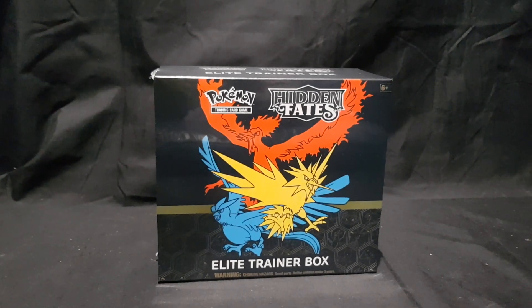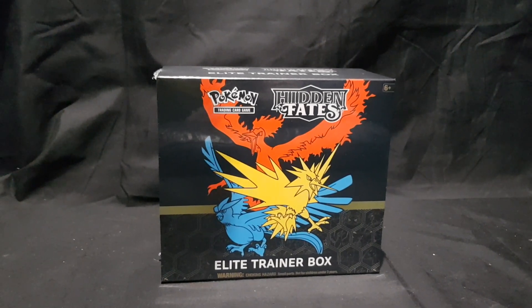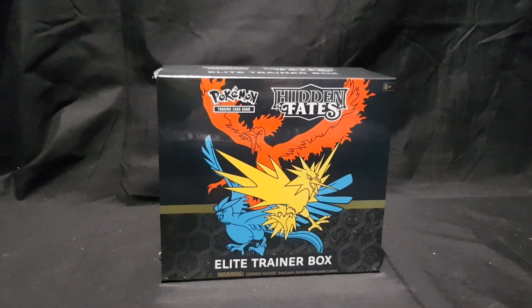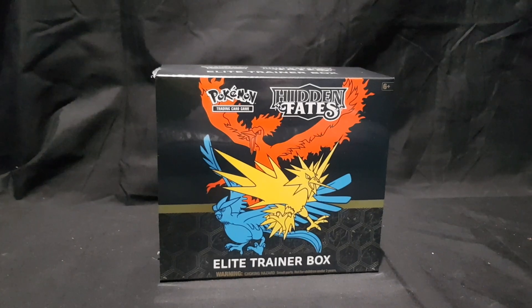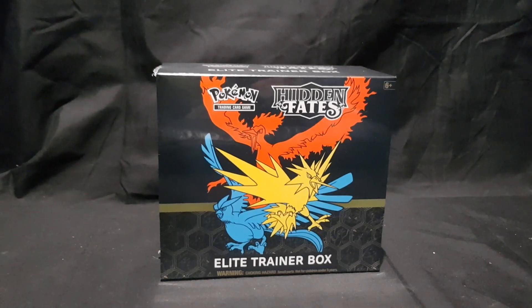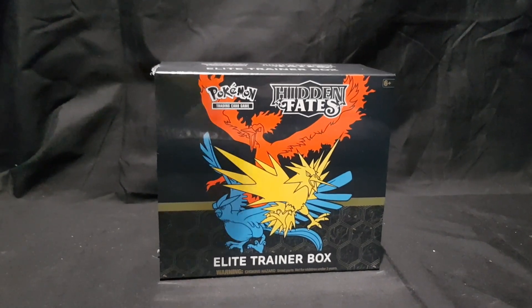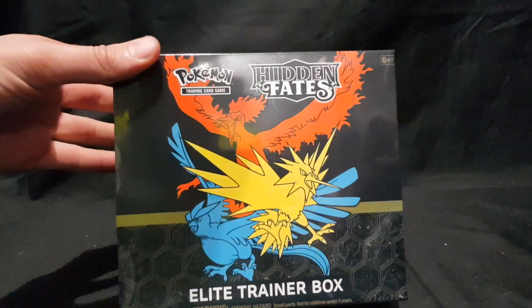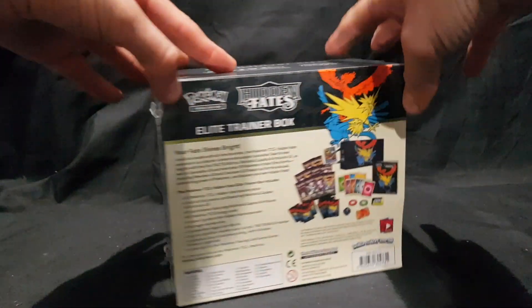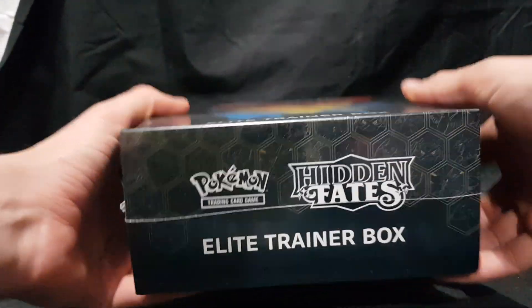Hello and welcome. In this video, I'll be unboxing the Pokemon Trading Card Game Hidden Fates Elite Trainer Box. I pre-ordered this from Zing Pop Culture Stores within Australia and it retails for $100 Australian dollars. Very lucky to have pre-ordered it because it pre-sold out and it is very hard to find anything Hidden Fates at the moment.